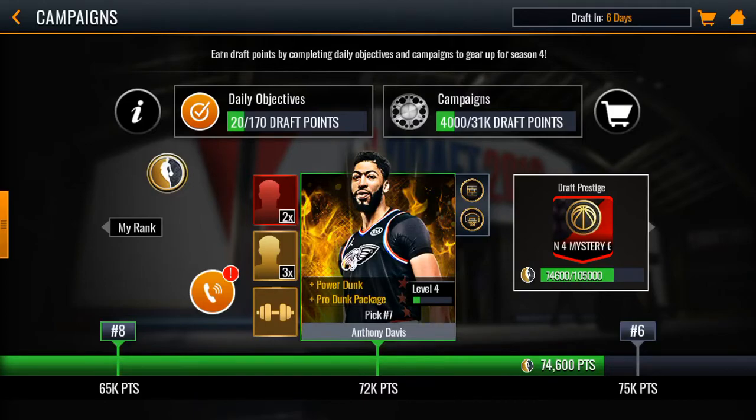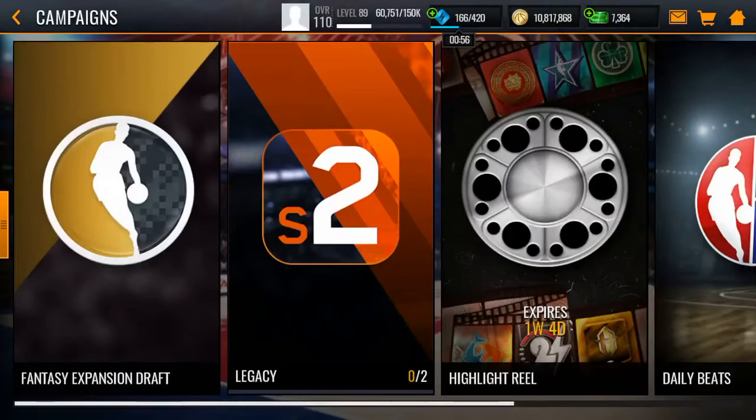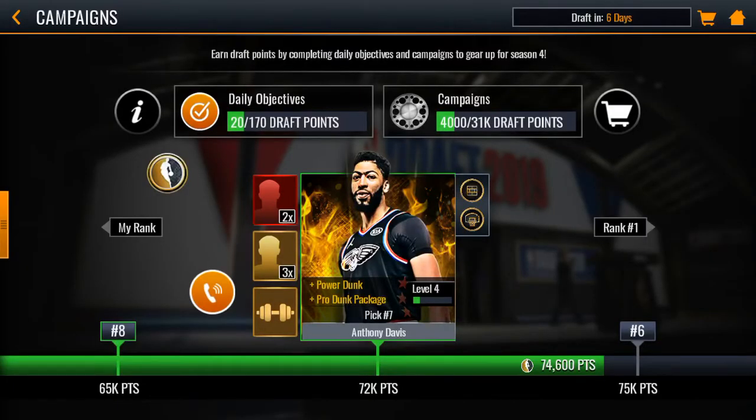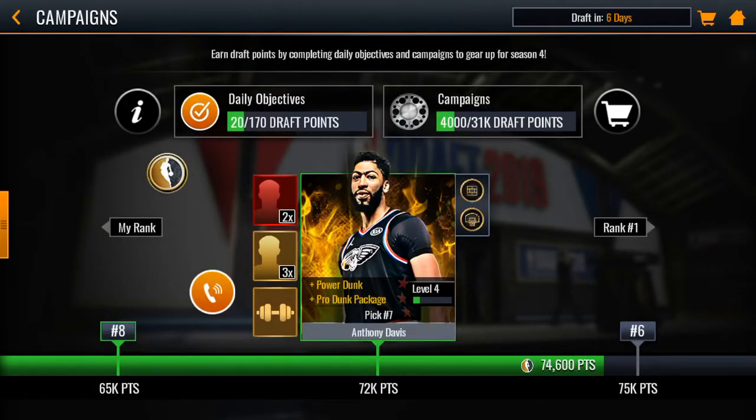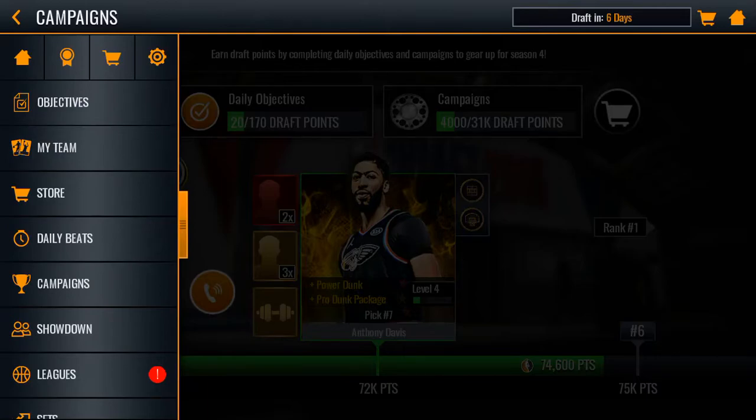So it says draft in 6 days, and the campaign says it expires in a week and 4 days. I don't know how that's going to work, because I'm pretty sure Season 4 starts in a week — well, 6 days — but a week today. I don't know if this campaign is going to carry over to Season 4 or not, because it says draft in 6 days, and we only have a week and 4 days until that promo ends.